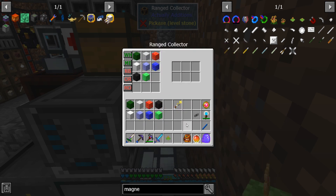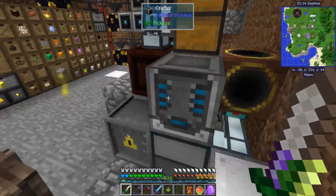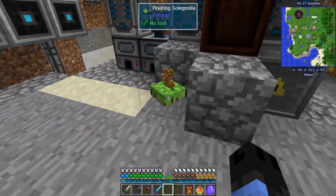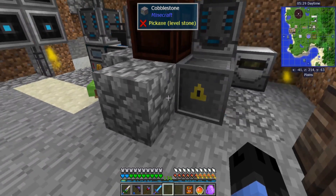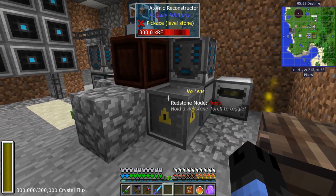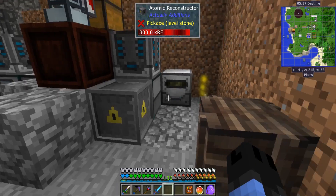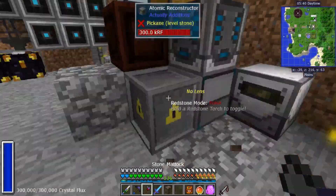There should be eight recipes — yep, 2, 4, 6, 8. Then I'm just going to put the anti-magnet flower right there and it's good to go. Make sure the reconstructor is on pulse mode — use a redstone torch to toggle that if not.